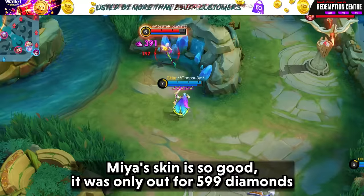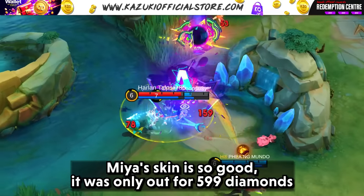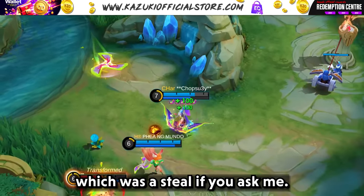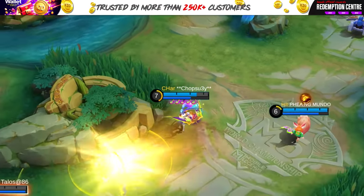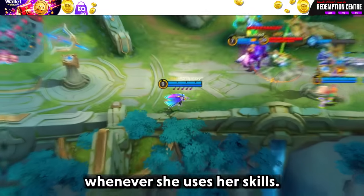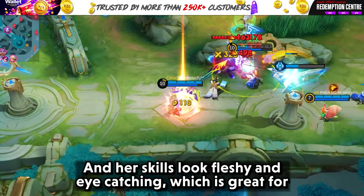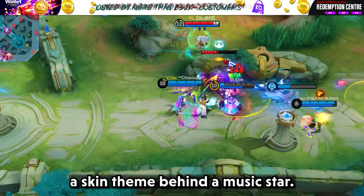Let's check out Mia's skin. Mia's skin is so good — it was only 5.99 diamonds, which was a steal, if you ask me. This skin brings so much into the game. It has great music whenever she uses her skill, and her skills look fleshy and eye-catching, which is a great forest skin theme behind a music star.